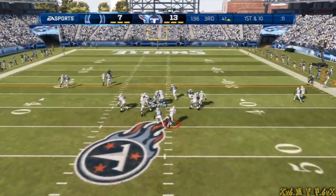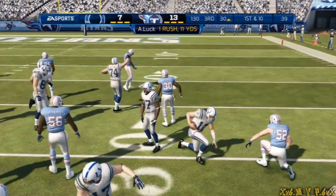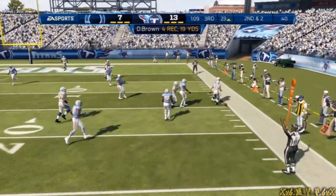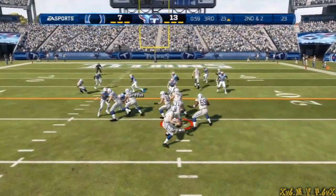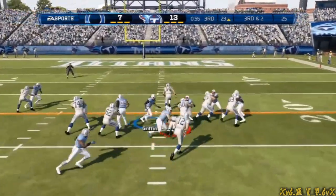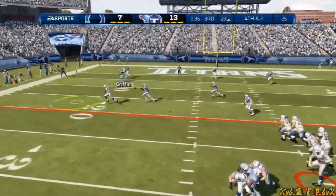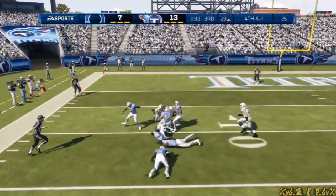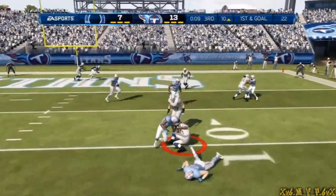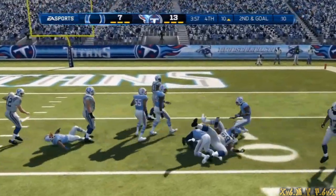First and ten. He makes the move to the right — nice tackle, nice job blocking — looking for an open receiver on the right, runs out of bounds. Second and two, play fake, he'll throw it over the middle — reaches in and knocks it away. Third down and two, handed to the running back. Looking for a receiver on the left side — the Colts move the chains, another first down.